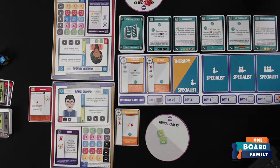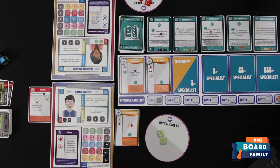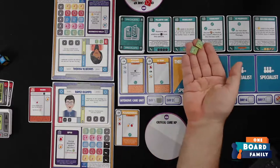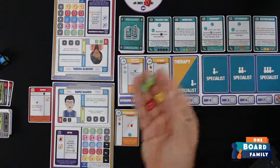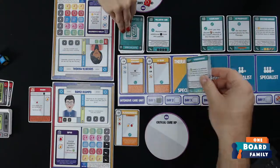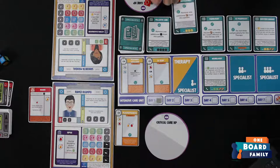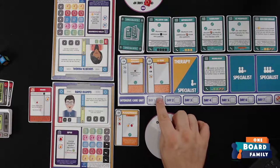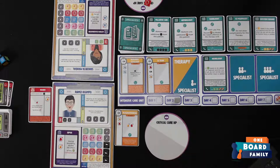Now we can look at recruiting specialists. We have a row of specialists — we can actually afford the neurologist. The neurologist says: if a brain icon needs to be added to a patient and the row is full, do not roll the dice and no further injury is added. That's really helpful for multiple neurological issues. Aaron and I each pay two brain icons to recruit the neurologist into our specialist row. That's the end of day one in the ICU.